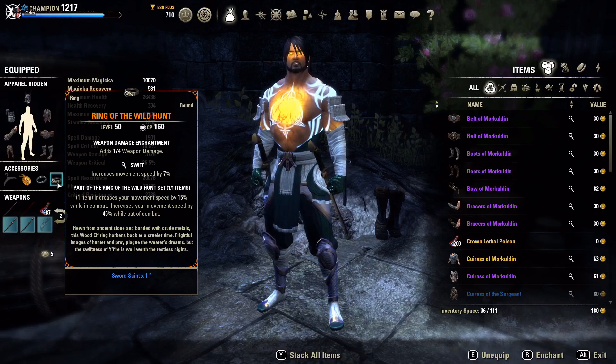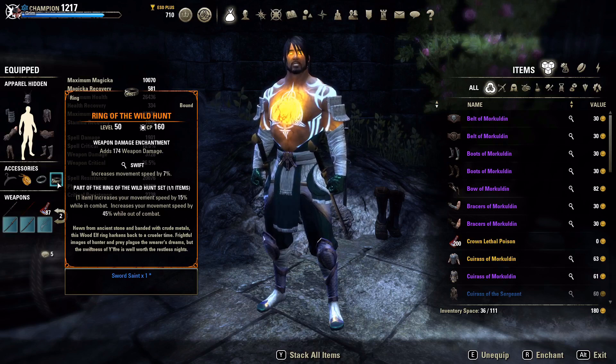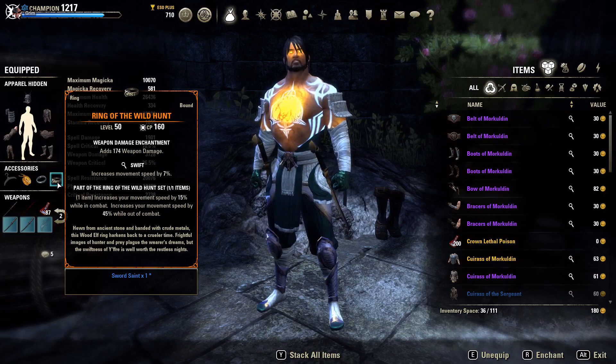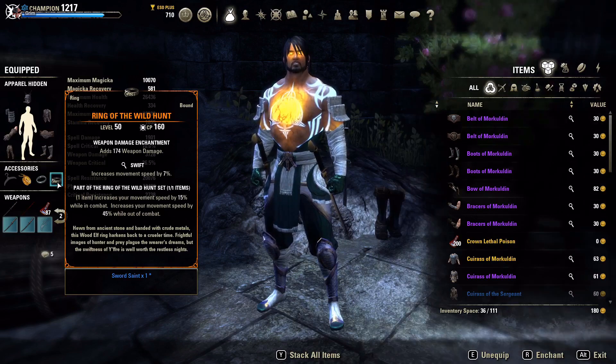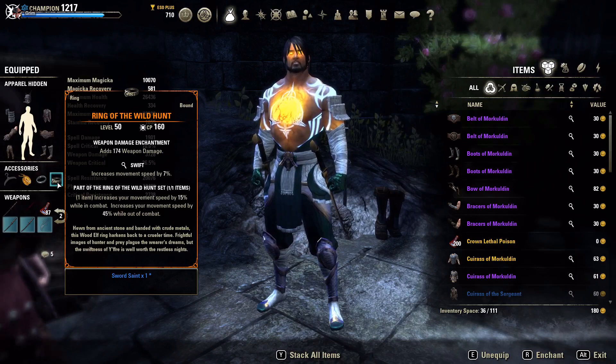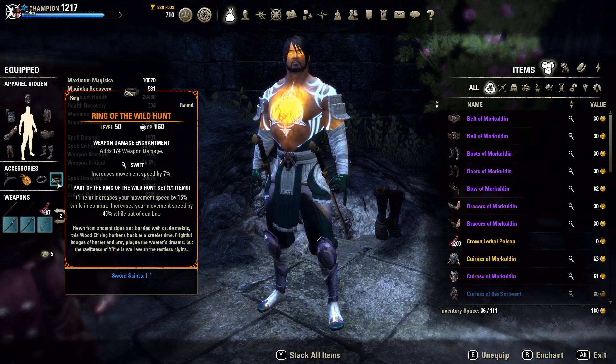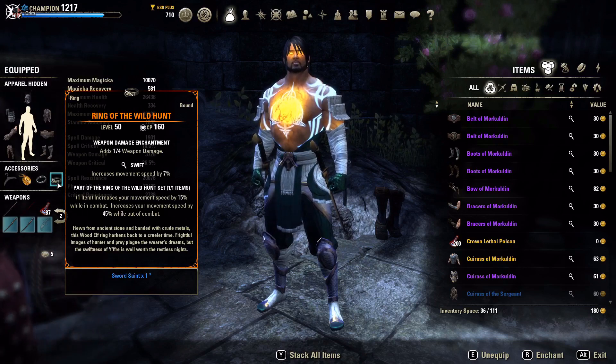Combined with the 30% additional movement speed from Quick Cloak, that's over 50% movement speed bonus total — so I'm literally running circles around people. Speed is king in PvP. The ring also increases movement speed by 45% while out of combat, taking us up to almost 52% out-of-combat speed, which lets us get from point A to point B very quickly to find the next target.